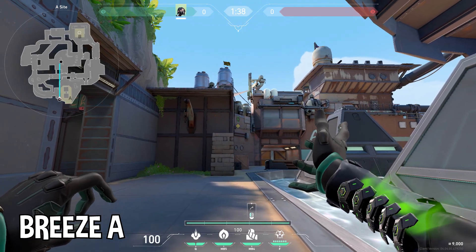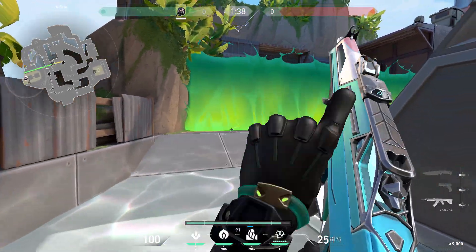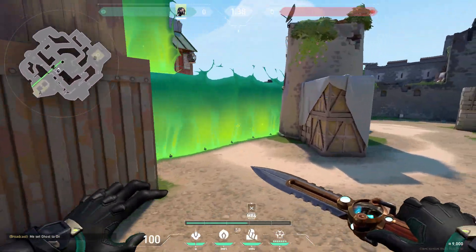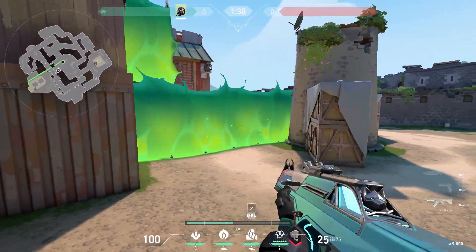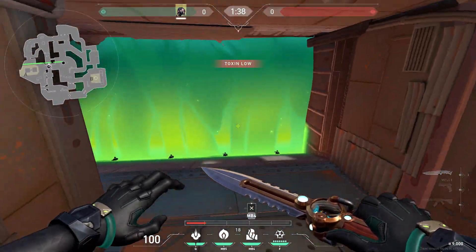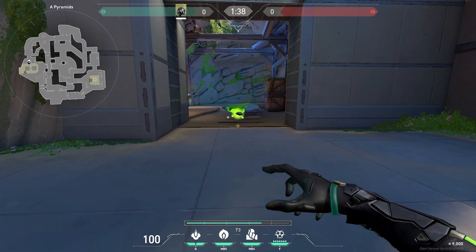Defending Breeze A-Site, you can place your wall like this to cover the entrance to mid pillar. But I like to save the wall for retake and just keep the orb placed in the main choke points.